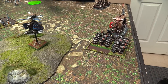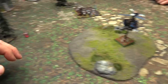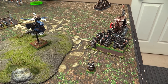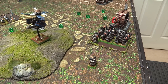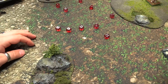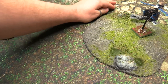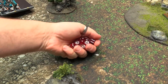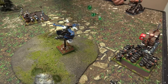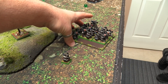Combat turn three: Stormvermin combat with D3 grinds - one grind squishes a guy. 2D6 attacks from the big thing, hitting on fours at Strength 2. Two hits wounding on sixes - Warriors attack hitting on threes, hating Skaven. Strength 5 against Toughness 5 - four wounds, four six-up saves. Nicely done making all four saves. Reforming the unit.